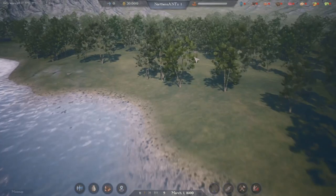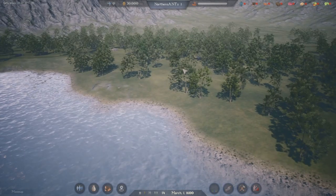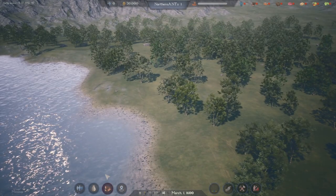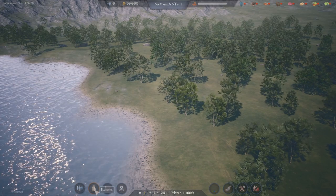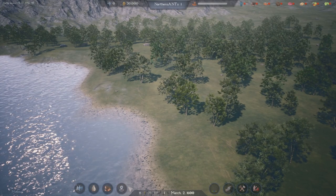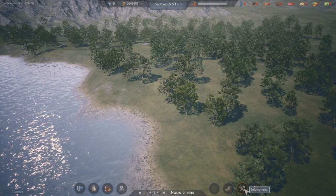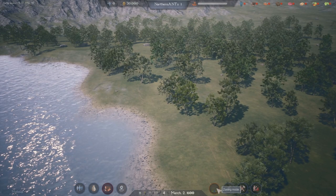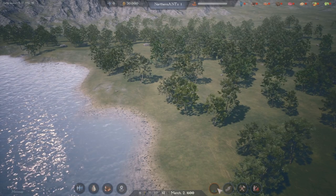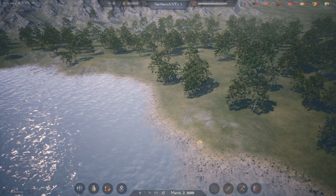We can zoom in pretty close with the center mouse. W, S, D, and A are to go around the map. Probably should have played the tutorial, but let's see what we got down here. We have population details, economics, economy, the resources, coverage, road, building mode, building menu, demolition. What's this one? Zoning. So maybe it's something like SimCity with zones. Let's do some roads.